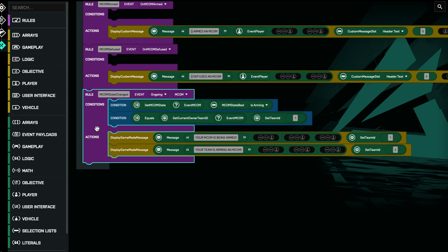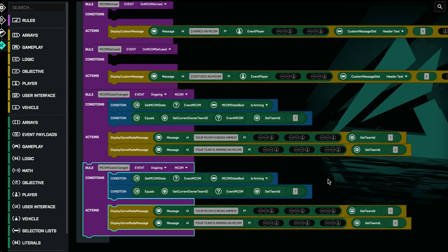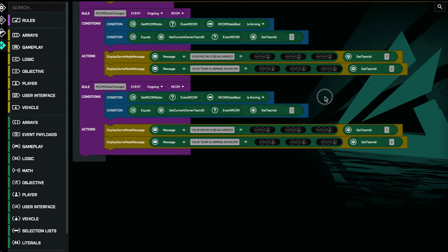For team two, we duplicate that rule and swap the conditions and messages: check if the arming MCOM belongs to team two, then tell team two their MCOM is being armed and tell team one that the enemy is arming an MCOM.